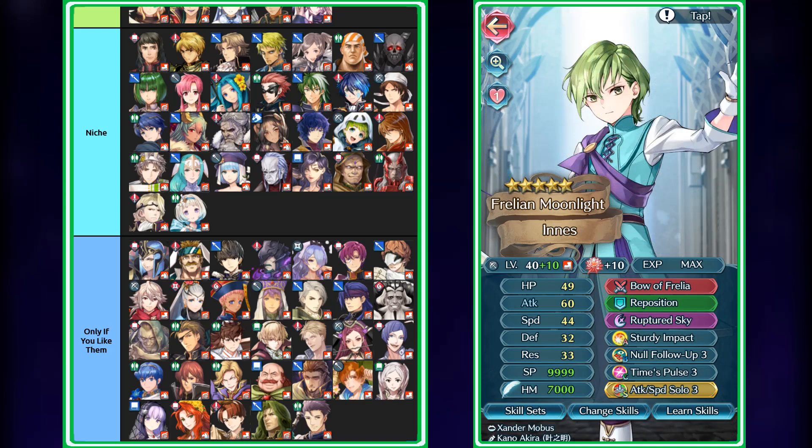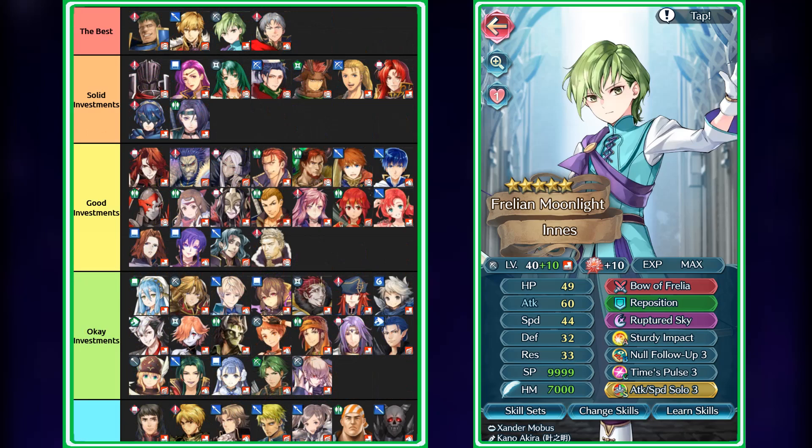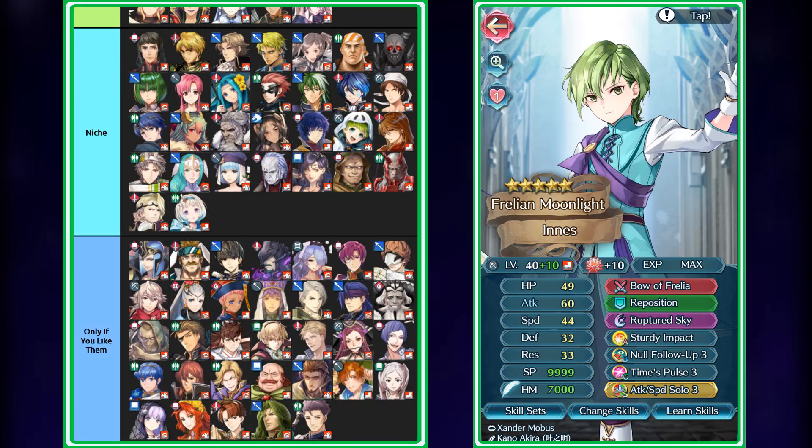Next we have Young Innes, who is definitely one of the more popular units we got this year because his bow is just so crazy good. Having Slaying with null damage reduction on special triggers is extremely potent because he can always have an instant special ready — due to being an infantry unit — meaning he can run Times Pulse and trigger a two-cooldown special at the start of combat with no issue whatsoever. This also makes him immune to Pulse Smoke. Because he has null damage reduction, the only way you're going to be tanking him is through sheer defense stacking. Because he is infantry, he could also run Null Follow-Up if he wants to prevent guaranteed follow-up attacks from armored foes, or run Sturdy Impact with Null Follow-Up to secure the guaranteed follow-up negation. With really strong offenses, null damage reduction, and being infantry with Slaying, he's definitely one of the better investments for an Aether Raids defense archer, especially if you use him on a Patriot Ball.